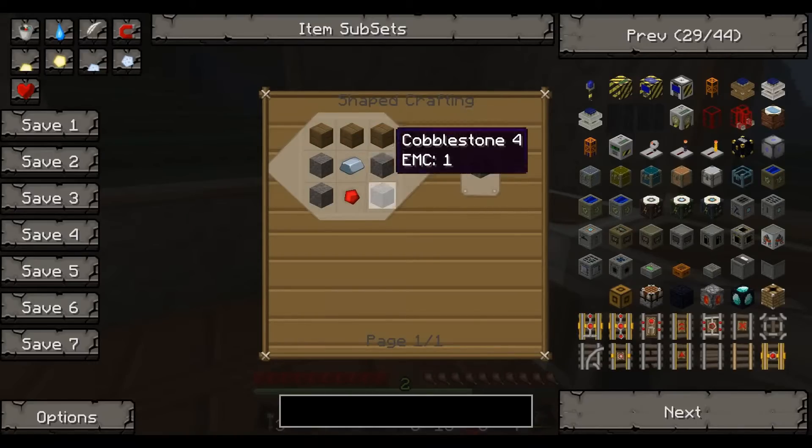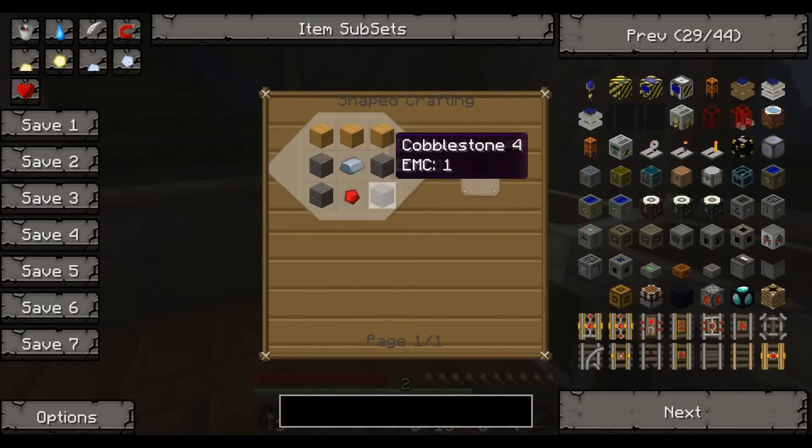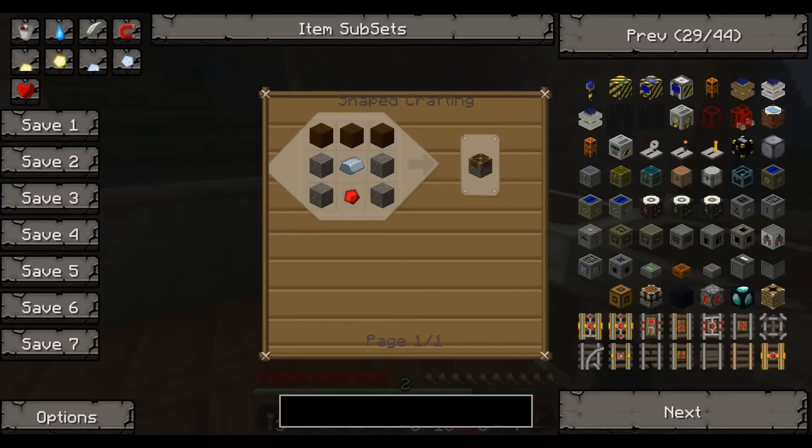Okay, yeah. Cobblestone, redstone — piss easy.